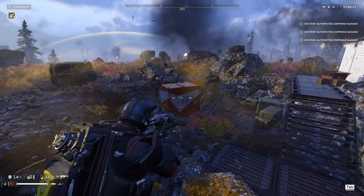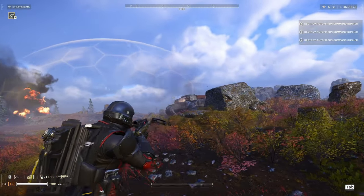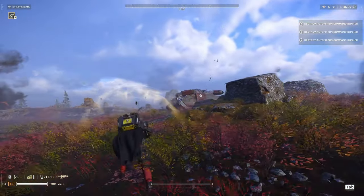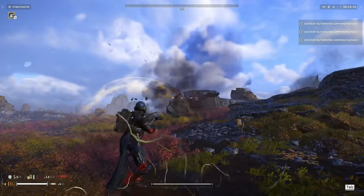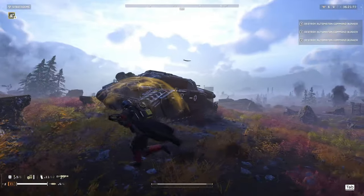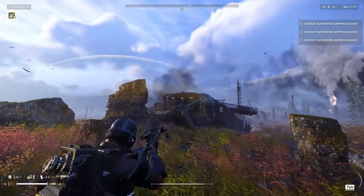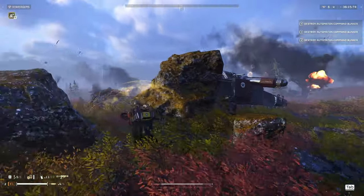This is the last weapon you obtain in the Democratic Detonation War Bond. It is a primary weapon with five shots and a 12-round magazine. It shoots explosive crossbow bolts with about a two-meter explosive radius. And since it's a crossbow, it has a lot of arrow drop, so you have to lead your target quite massively.